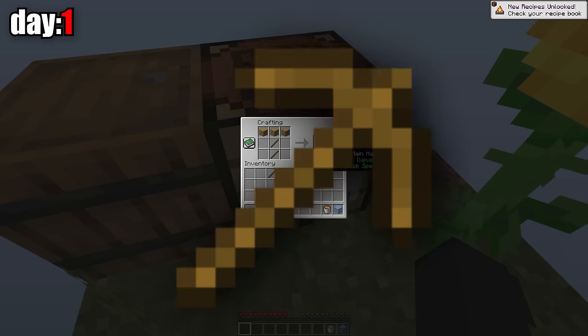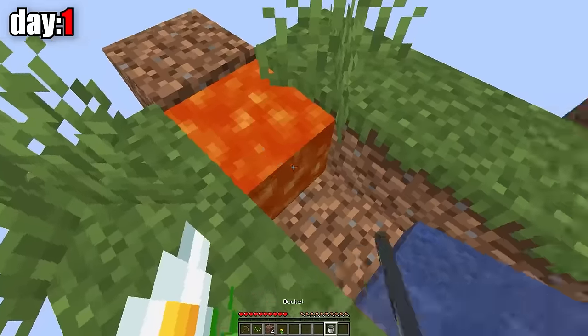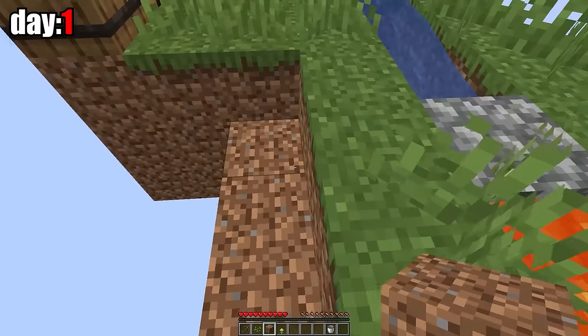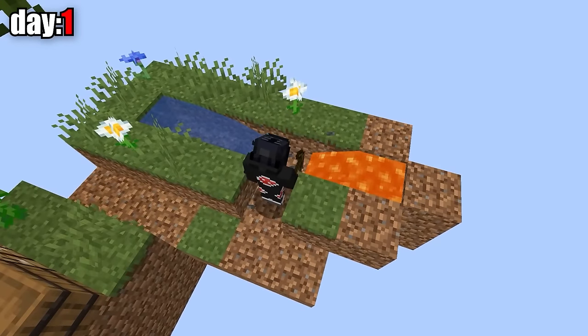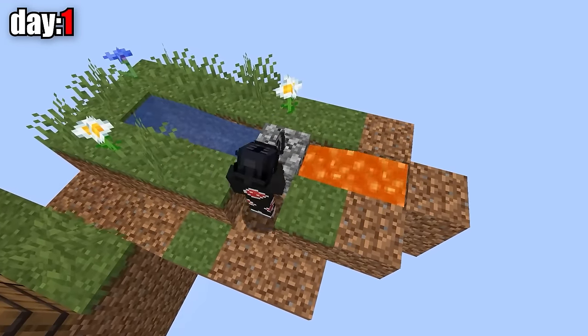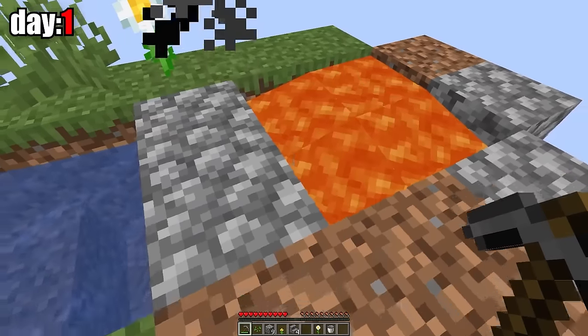Now I can craft a wooden pickaxe. It's time to make a cobblestone generator. I need a place for a farm where I can stand to farm cobble, and now I can start mining. After I got enough cobblestones, I made myself a stone pickaxe and continued to mine. After that, I improved my cobble generator, and now two stones are mined here instead of one.